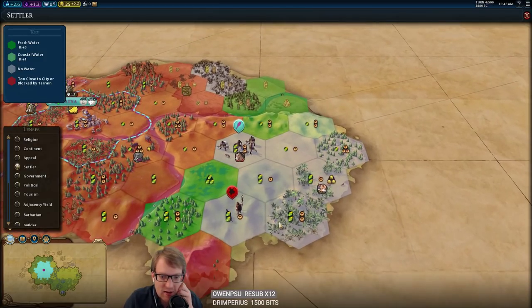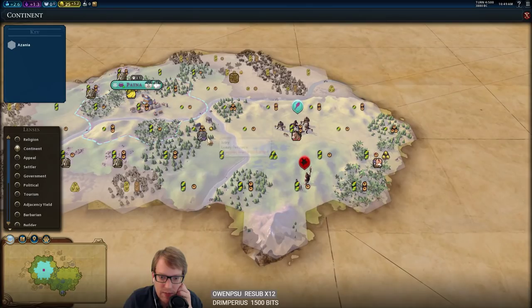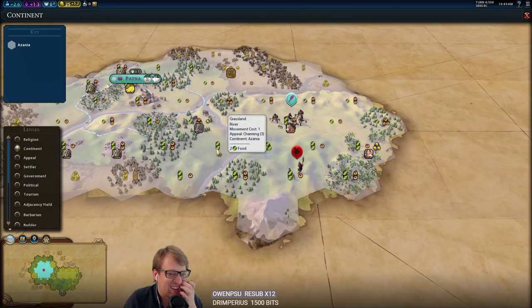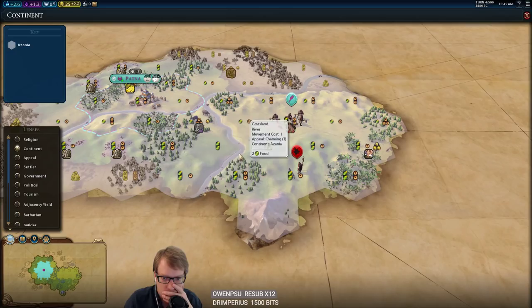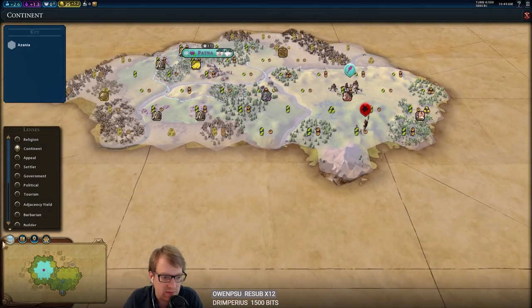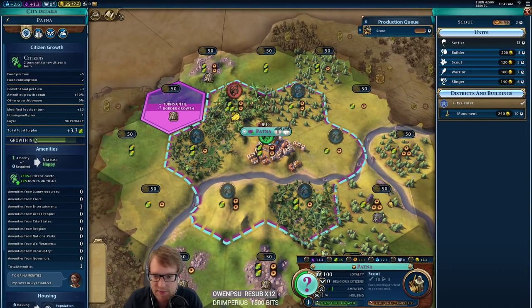This is our summer Civ marathon challenge. The continent split is the only bummer, but our continent has olives, ivory, and truffles — all three things — so this Artemis could be really good. We could build it here, here, or here, we'll figure that out. Two turns on our settler, two turns on growth. Five turns on border growth — because this is so strong we're actually outpacing our first border expansion, which means we'll have three turns working a slightly weaker tile, but that's okay.